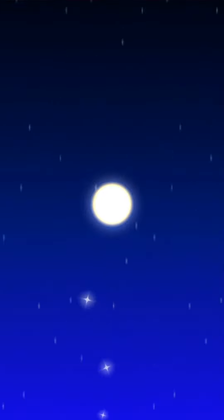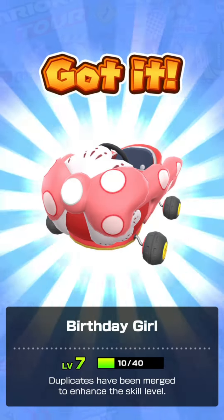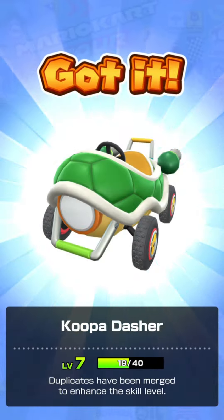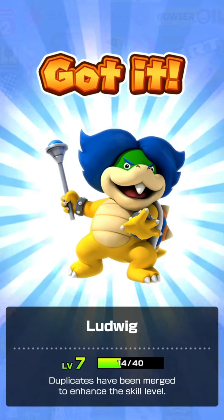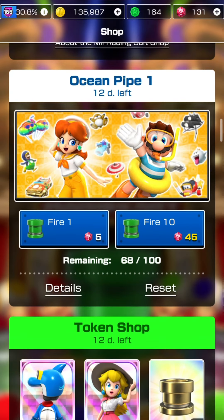Final 10-pull of this episode — a gold pipe this time. First pull: Pipe Buggy, already maxed out, so coins. Birthday Girl 10 of 40 Level 7. Red Turbo Yoshi 3 of 5 Level 5. Koopa Dasher 19 of 40 Level 7. Green Kitty Cart. Ludwig 15 of 40 Level 7. Fire Bro 7 of 8 Level 6 — one more to Level 7. Head Honcho at Level 2. Koopa Troopa. Baby Peach 7 of 40 Level 7. After three pulls, no spotlight items yet. Will continue next time.